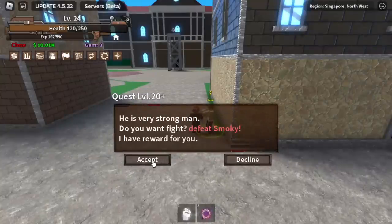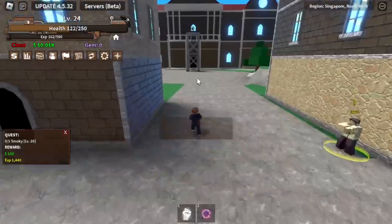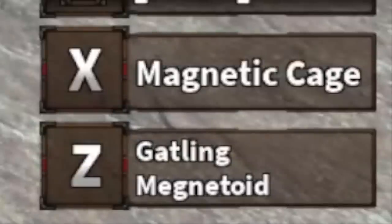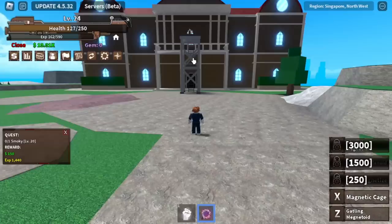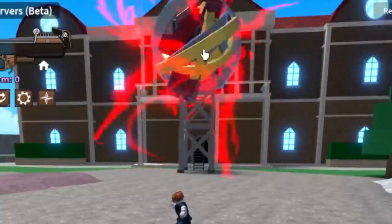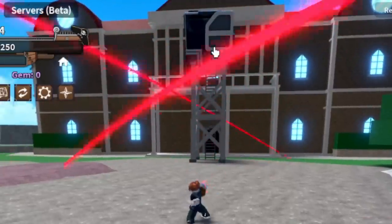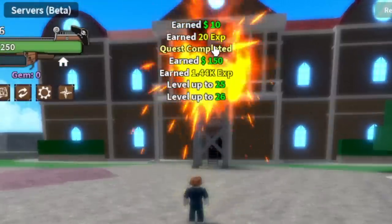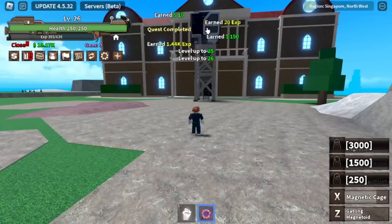Now we can start defeating Smokey, the boss near the terrace. So we're going to use the skills. We have two skills: the Gatling Magnetoid and Magnetic Cage. First is Magnetic Cage — there you go. And once our enemy is inside the cage, we're going to use our Z skill. Just one combo and that's it. Not bad for a new fruit.